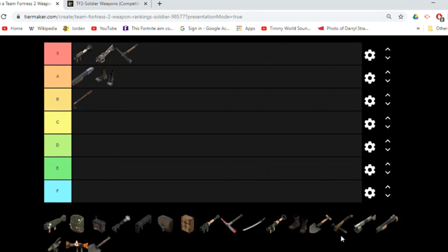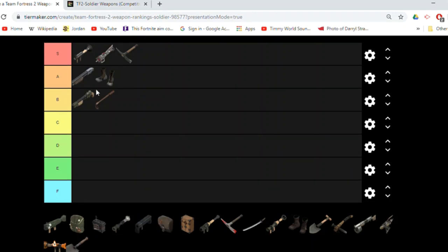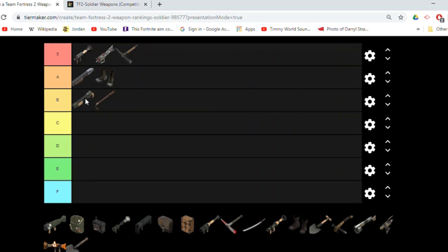As I mentioned before, the underused Reserve Shooter goes just below the stock shotgun. Even though it's never used, it's still a shotgun with four shots, and it'll still be reliable where you deal mini crits when you launch someone up in the air. Most of the time you're going to prefer to just straight-up air shot them. But if you run out of clip with your rocket launcher, you can go to your Reserve Shooter, and it has a 20% faster deploy speed. So it's not 100% useless compared to the stock shotgun, even though the stock shotgun's better.